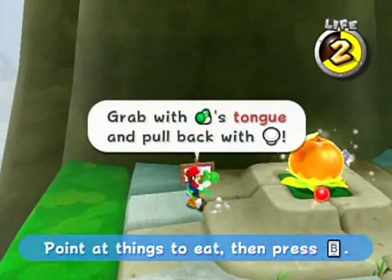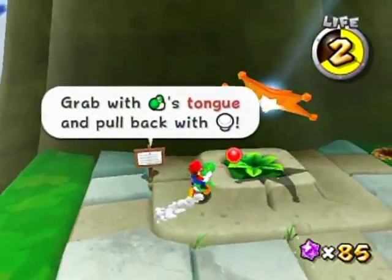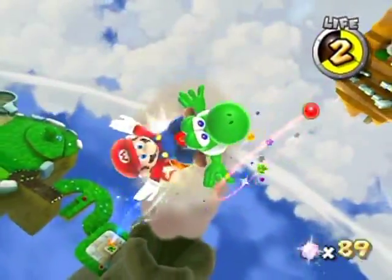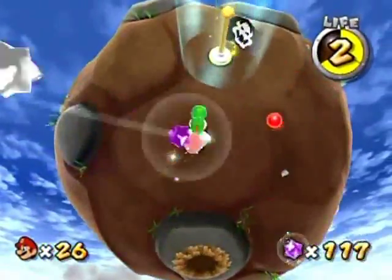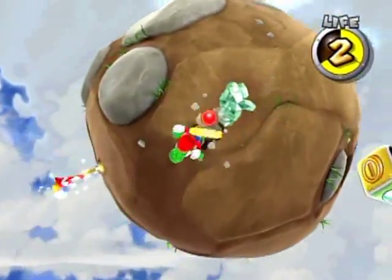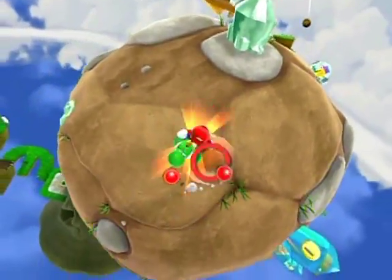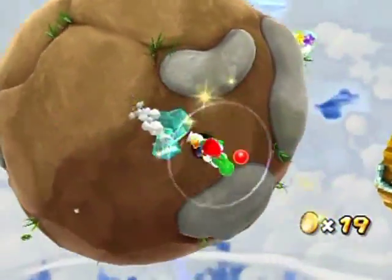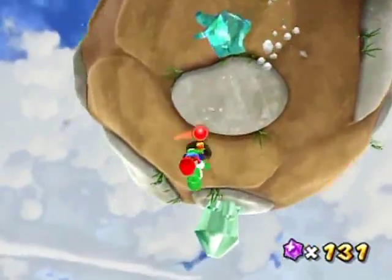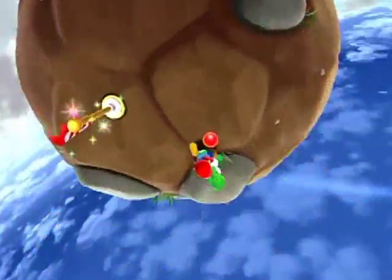Grab that with Yoshi's tongue and pull back with the control stick! Get ready to move your pointer around with the volcanic star! You can get a lot from that, obviously. Flipbug — you're flipped! Let's spin the die. We can get all sorts of prizes based on the flip of the die. You'll be able to see the other ones as time goes on. You can get one-ups, you can get coins, and I've cleared out this planet.